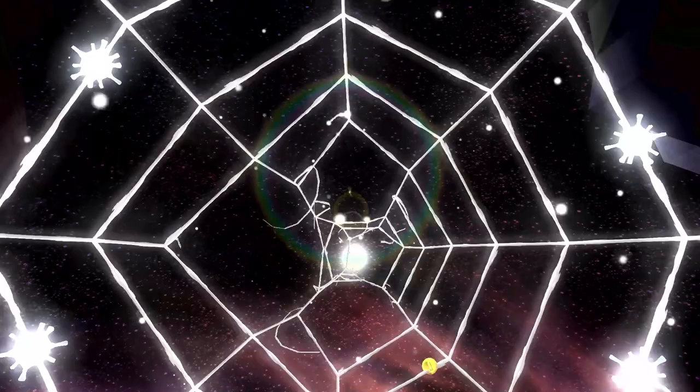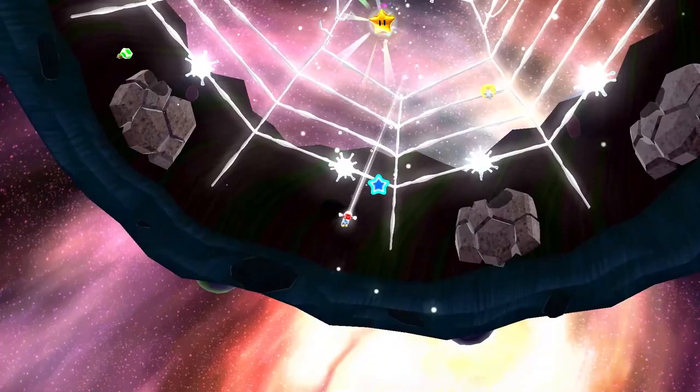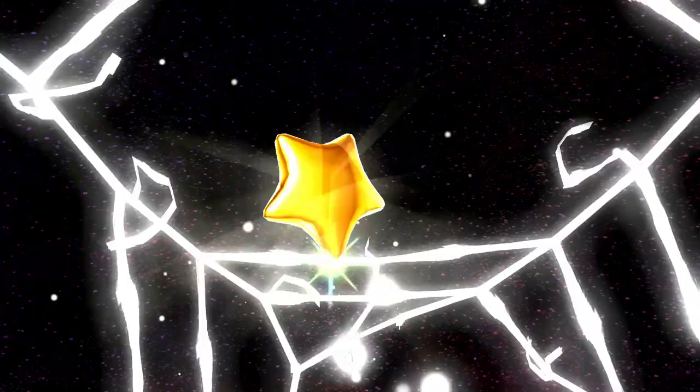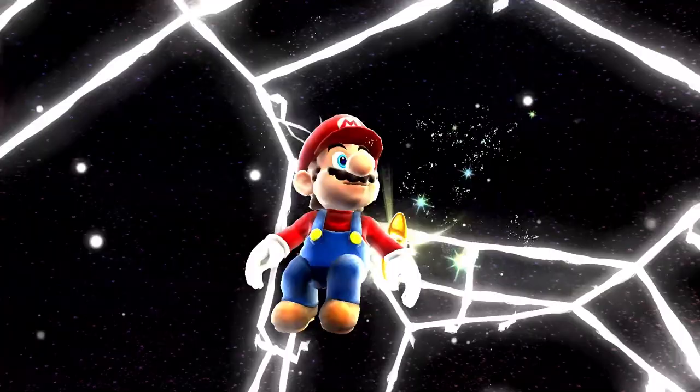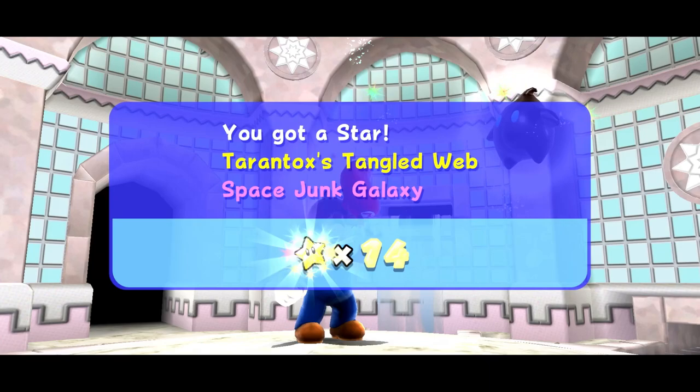I'm really lucky we had that extra health though, because without it would have been a lot more of a struggle. We've defeated the evil spider — Tarantox — and we get a power star for it. So that's great. We get a star — Tarantox's Tangled Web, Space Junk Galaxy. So that's pretty cool that we got that done.